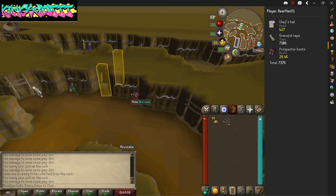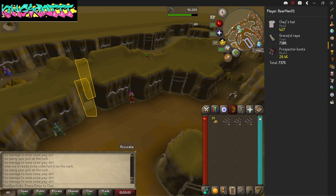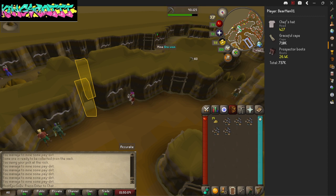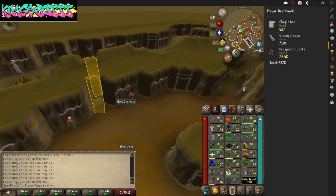I'm right there next to the deposit so it really doesn't matter much to me. I just want to get as many pay dirts as I can and pretty much just rank up my mining level. As you can see, I'm a level 48 mining, so I'll be 49 shortly — or before I end the video.